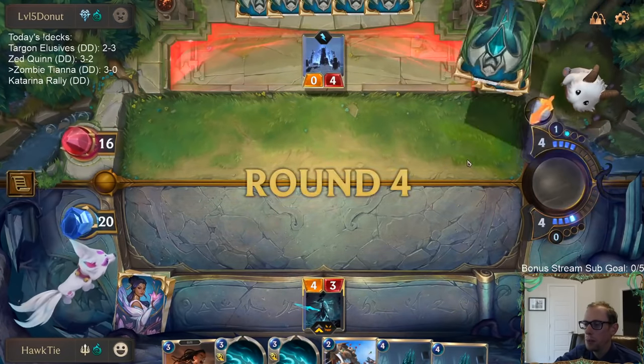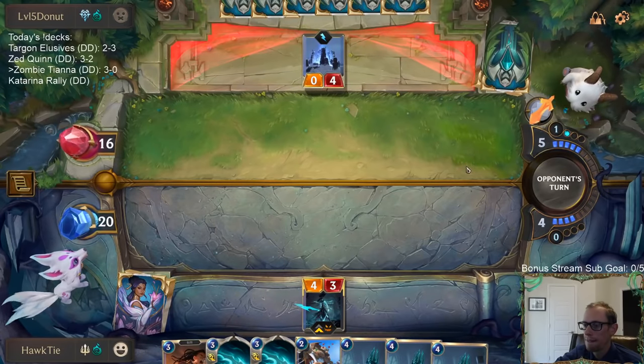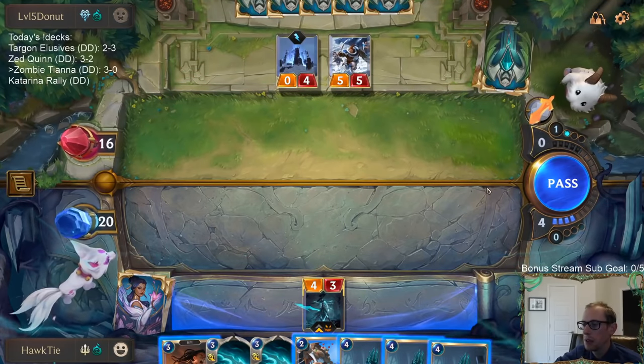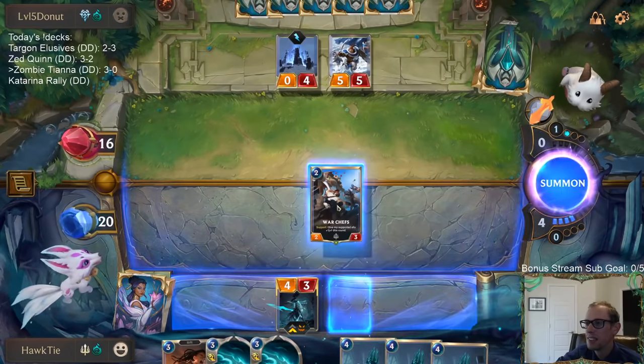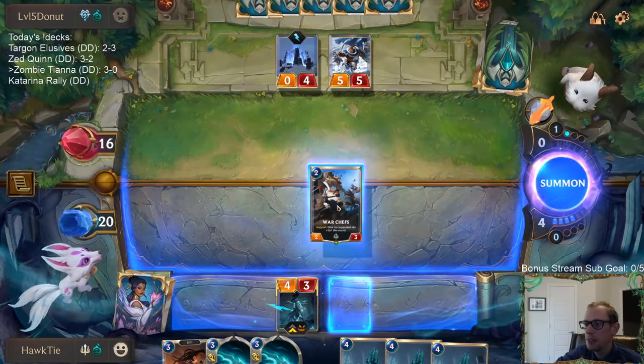This is an awkward turn. What's the deal with drawing three in a row - we get like three Calistas in a row, then three Chronicler of Ruins. What's the deal with that?